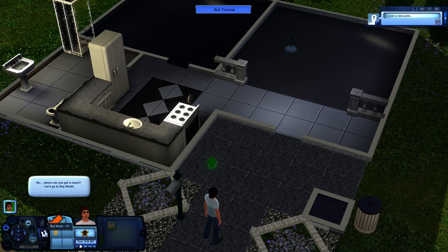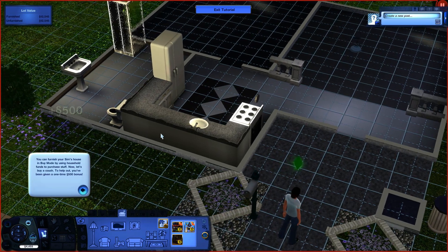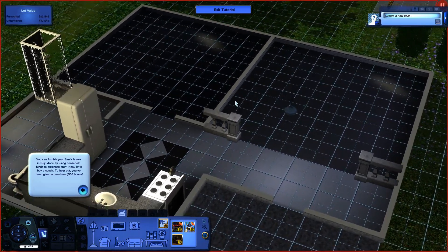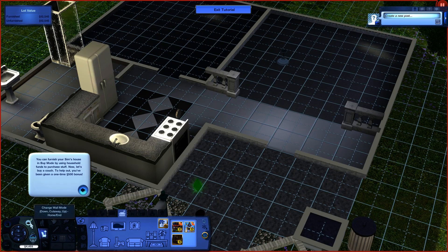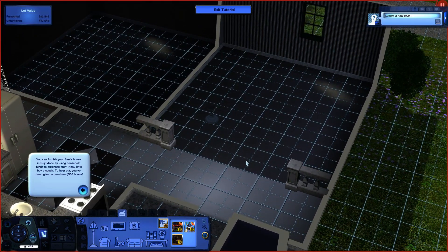Can I buy a couch? Well, obviously in here. So we'll go to buy mode. I mean, this is the bathroom, that's the kitchen. Let's put the walls up, actually. What the hell — why can't I... Alright, there we go. That was a lot tougher than it should have been.